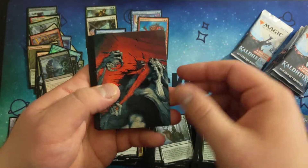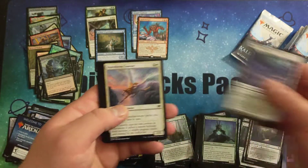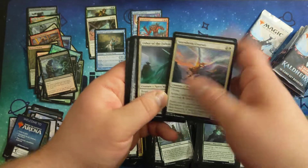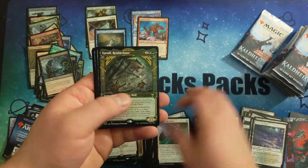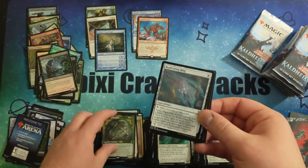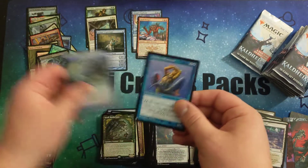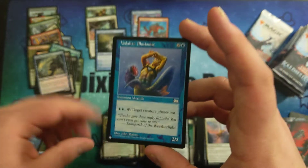We got a list card on this one. That alternate art Vorinclex — so cool. Uncommon, uncommon. Serulph Realm Eater. A Replicating Ring. Foil Common. And a Vodolian Illusionist.